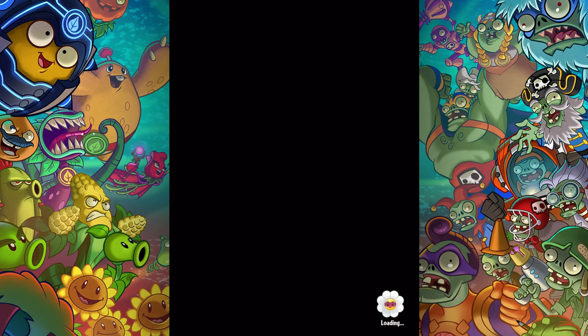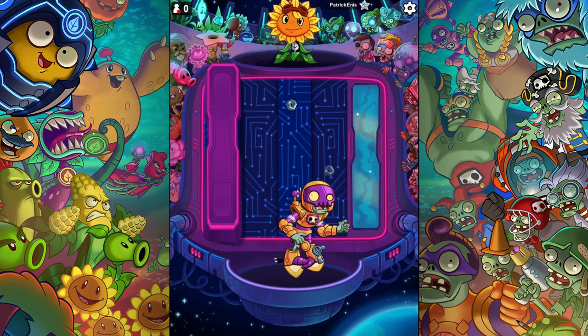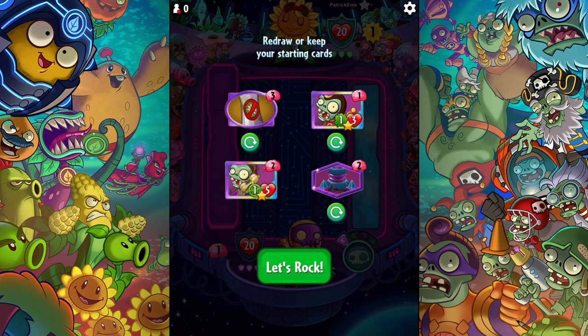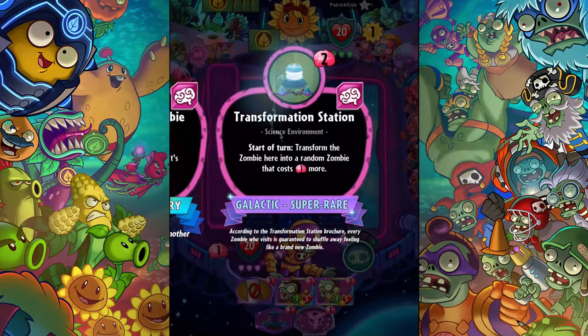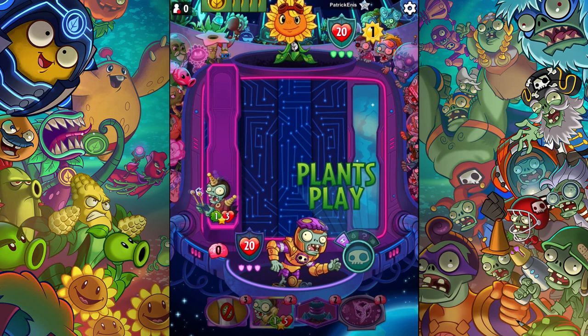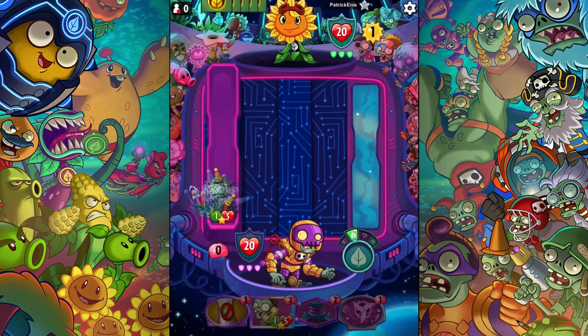Alright, here we go against Solar Flare, which is good because she's not gonna have any grave busters. So she won't be able to destroy it in case I play it. This looks like an okay start. I'm gonna get rid of him for now. The rest of this is probably pretty good — this has a lot of stuff that I like. Transformation Station, of course, transforming a zombie into a zombie that costs one more. She won't be able to destroy this with her two-damage thing, so I'll be able to play a Teleportation Zombie next turn probably.